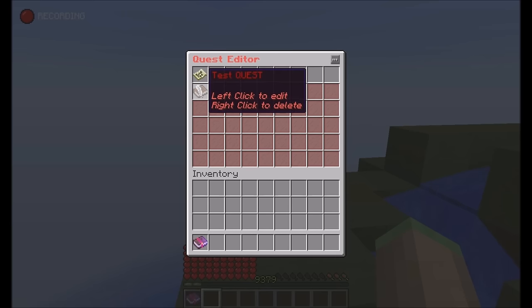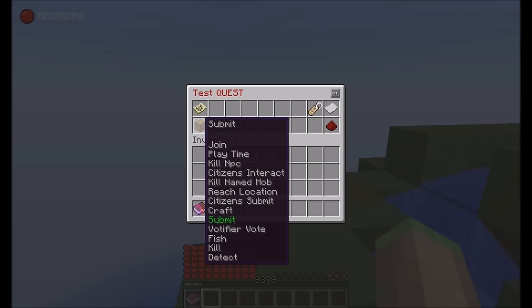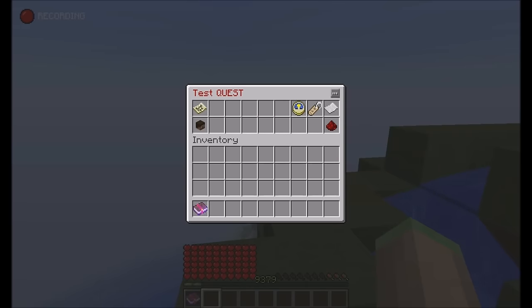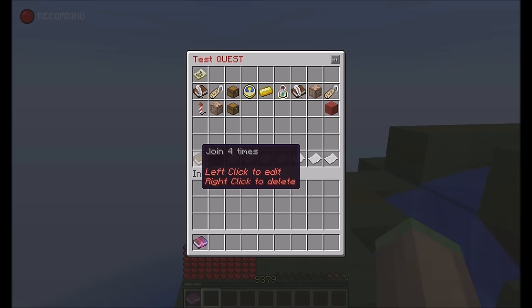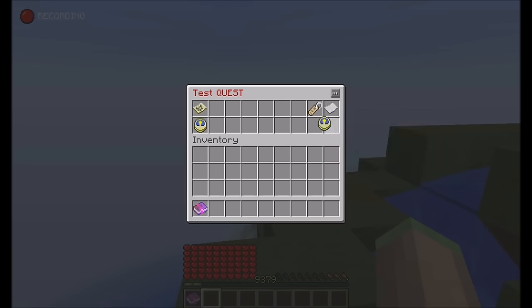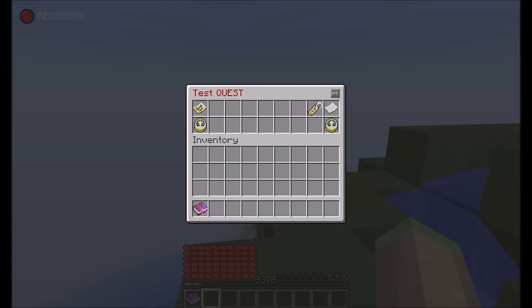Now for the big stuff: the missions. A lot has been changed here. I'm going to show you the newly added quest types: 'Join' — so you can do things like join the server four times and get a reward. Then there's also the playtime quest, so you can specify things like 'play one hour' and get items. And then there's also 'Kill NPC'.